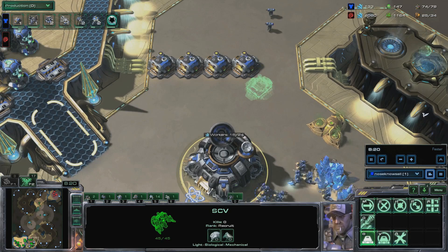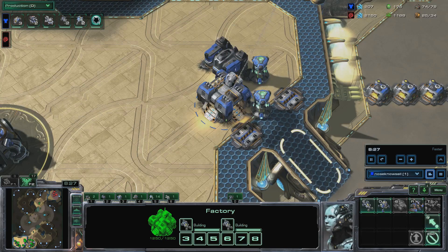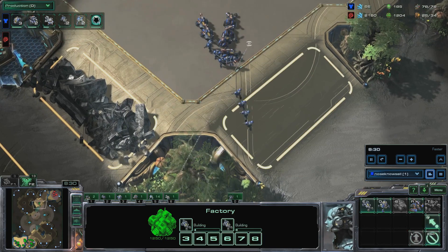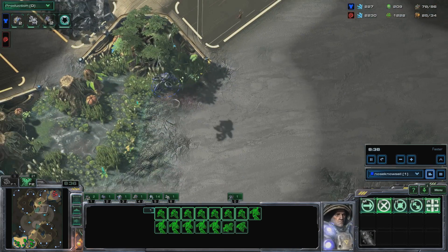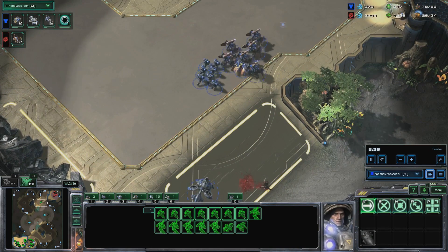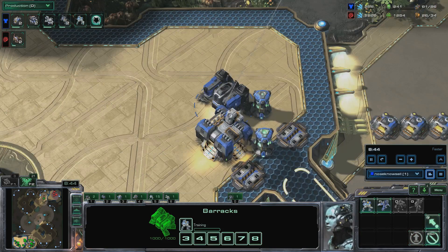Build two more marines. Build two supply depots and two more hellions. Change your hellions into hellbats. Attack your opponent's natural when your first banshee gets there around 8:30. You should have around 11 marines, 8 hellbats, 1 banshee, and a reaper attacking, with a total of around 80 supply.